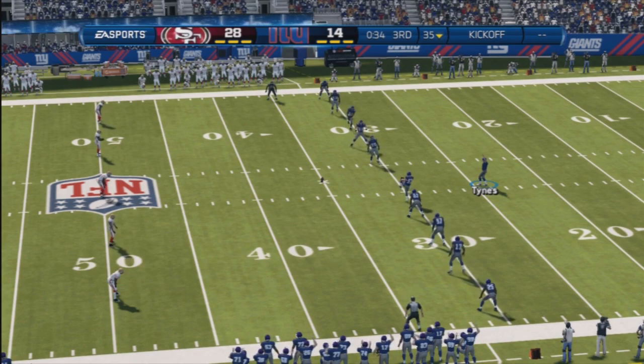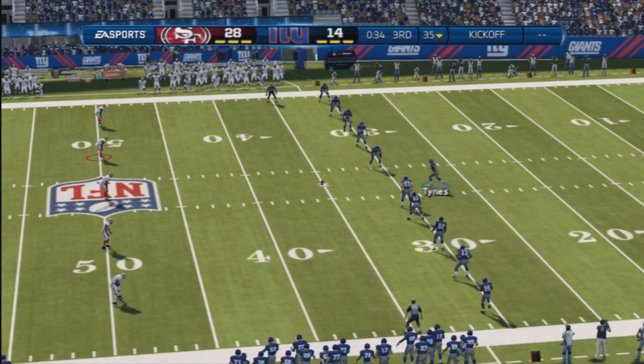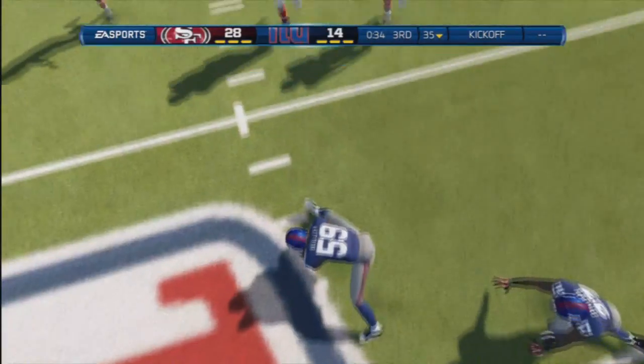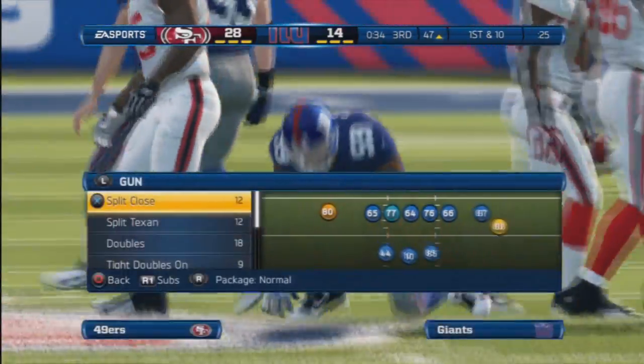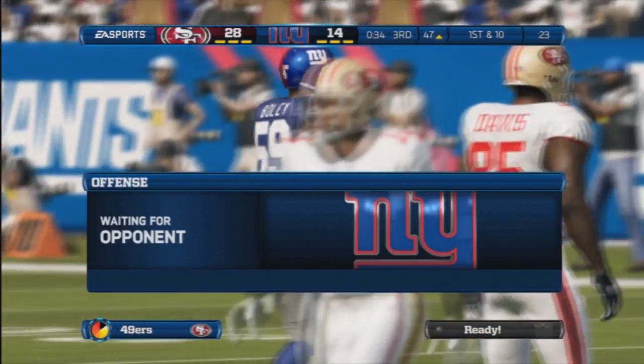What I did on this play to do the surprise onside kick — which is the old surprise onside kick — I just came out as quick kick and let the power go all the way down and let it kick by itself. As you can see here, your player does not have good awareness in the middle of the field, so he'll just let it go. And you could have a chance to get the ball back. Hope this tip was helpful!